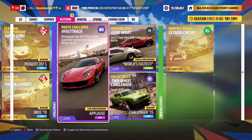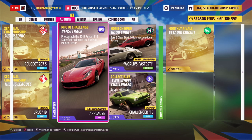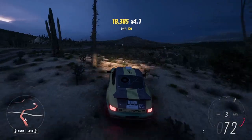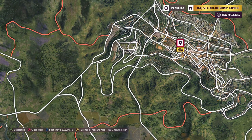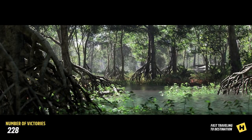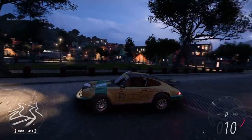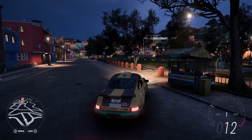Now we're going to do the photo challenge and the two-wheeler collectible challenge. For the photo challenge we need the 2017 Ferrari 812 Superfast and take a picture on the Horizon Mexico Circuit. For the two-wheeler challenge we just need to smash 10 bicycles. If we go to the map up to Guanajuato, there's a little park with bikes — that's the easy way to do it.